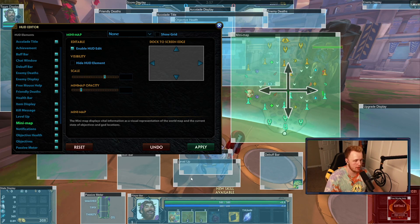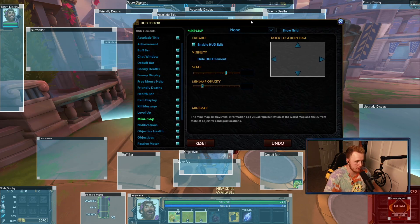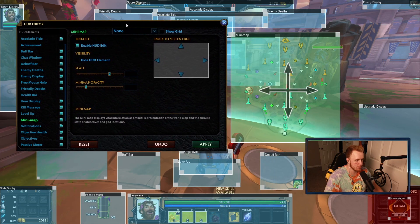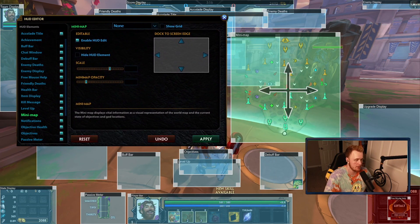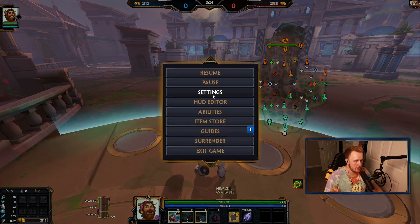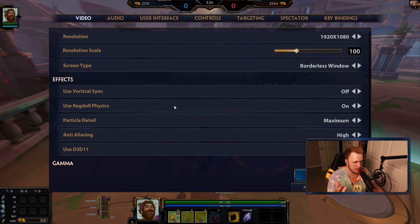The debuff bar and the buff bar — I like separating those; I think they're closer together by default. The passive meter I put down here in this open space so I can find it pretty easily. The chat window I made a lot smaller because when it's big and people spam type it takes up a lot of the screen. Moved objectives down — that's this.